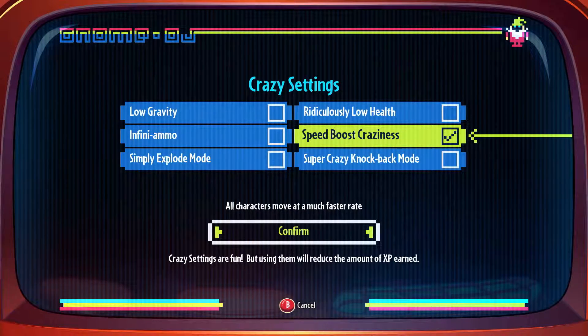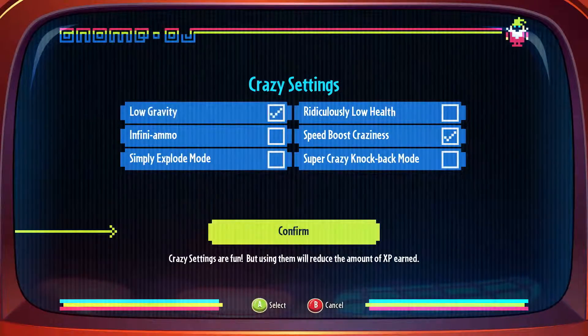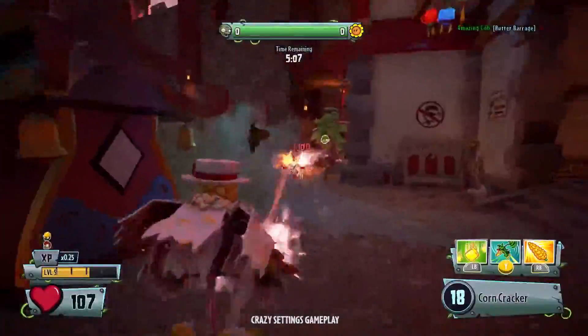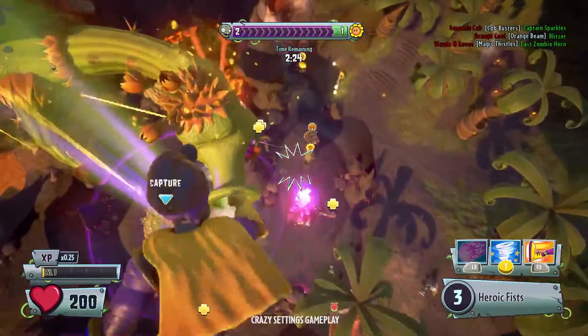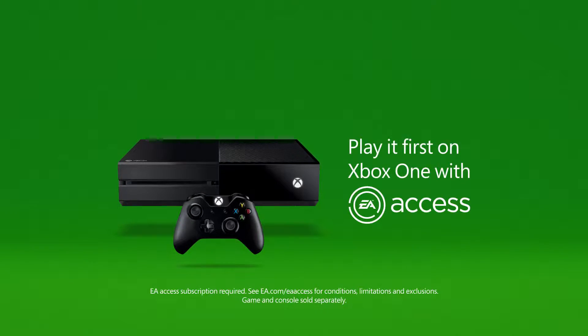For now, I'll choose speed boost craziness and low gravity. But remember that when you play, you can choose to switch on any of the settings, or even all of them.